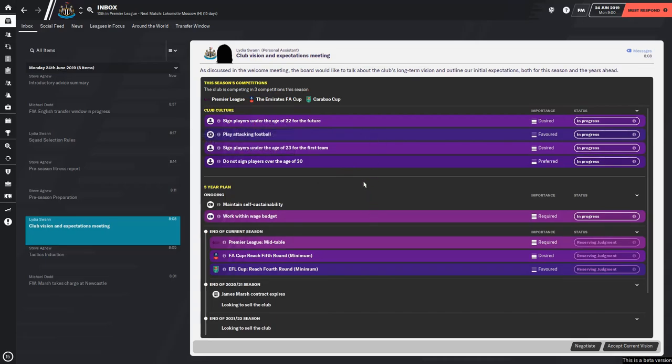Sign players under the age of 22 for the future - that is something that I like to do, so I'm happy to accept that. Play attacking football - we'll try that, of course they favour it. Sign players under the age of 23 for the first team - sort of the same as the top one really. Do not sign players over the age of 30 - yep.